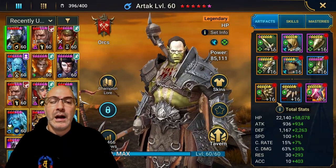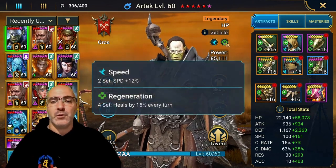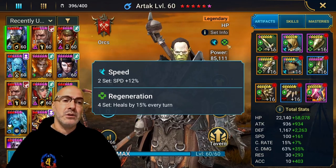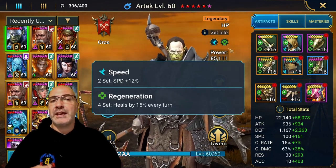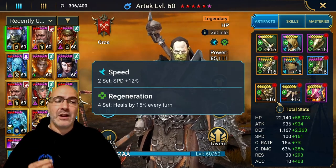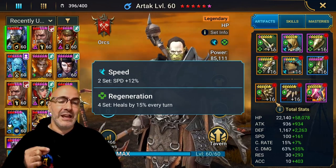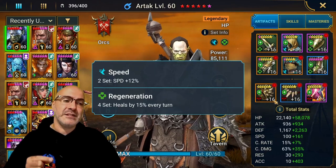Let me show you guys the build. Since the last time we had our R-Type built, we had him in a regen and perception set, trying to get the accuracy up as high as possible. We've gotten some upgrades from Fire Knight since then, and now we have him in a speed and regeneration set. The accessories you want to use are the counterattack accessories, and if you can, put him in a single piece of blood shield.